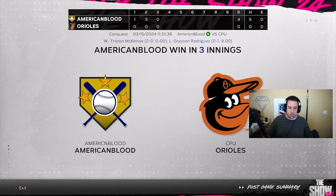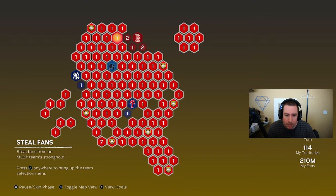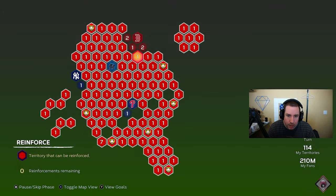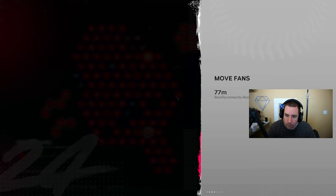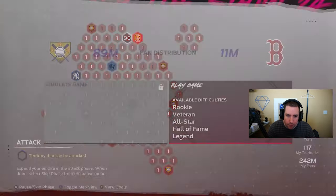We beat the Baltimore Orioles — I think we only have like three or four teams left before we're completely done with the conquest. We also got a hidden pack. So we have the Yankees, the Marlins, the Phillies, and the Red Sox left to conquer. Let's go ahead and conquer the Red Sox next. We'll take our 39 fans there and move 91 fans over as well. Attack the Boston Red Sox, take them over — they're going to try to attack us back, but good luck. Rookie difficulty — I'll see you guys after the game.